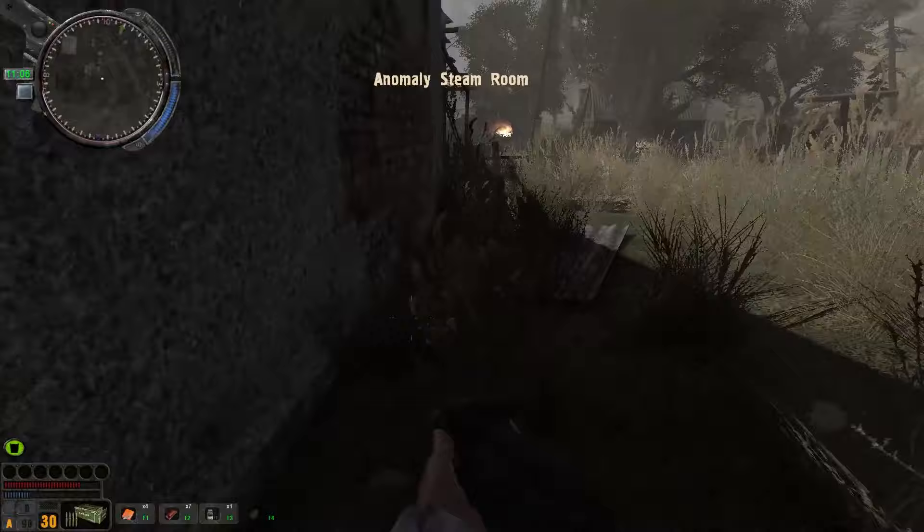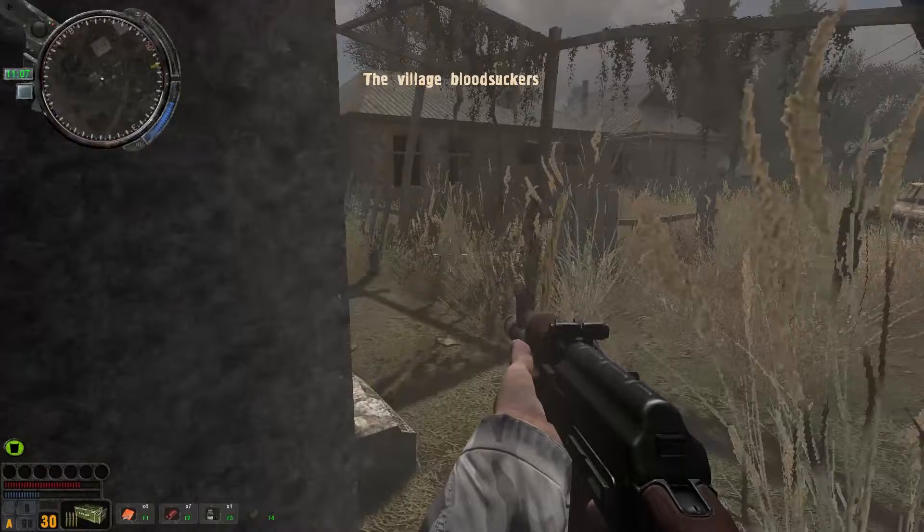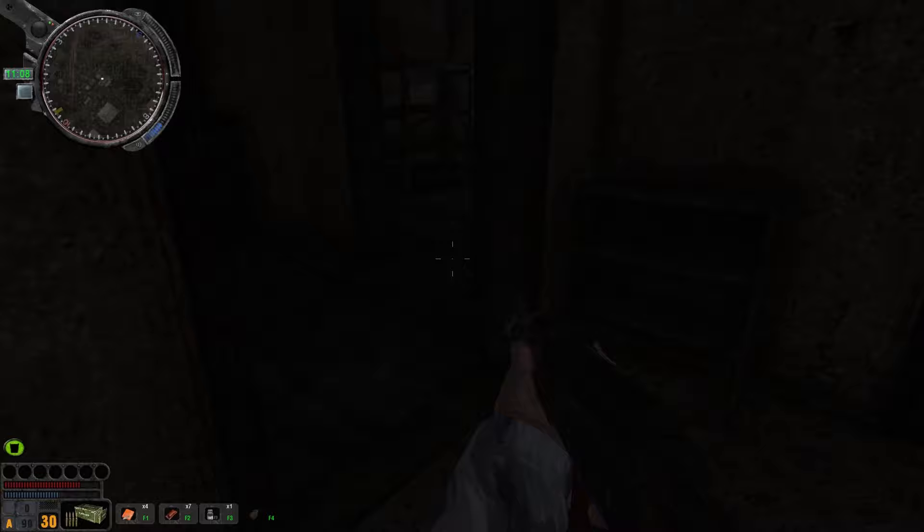Anomaly steam room. The village bloodsuckers — yeah exactly. I mean we got a gun, we got armor — not really armor but like a light jacket. Should be fine. We're playing in easy mode so...